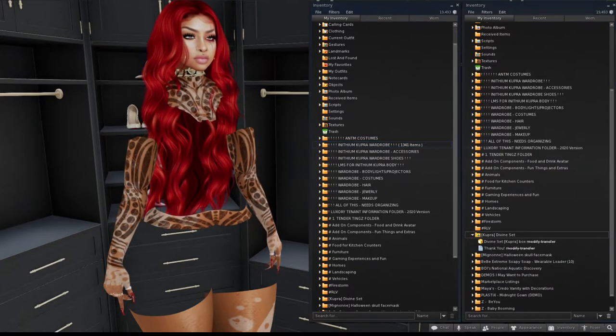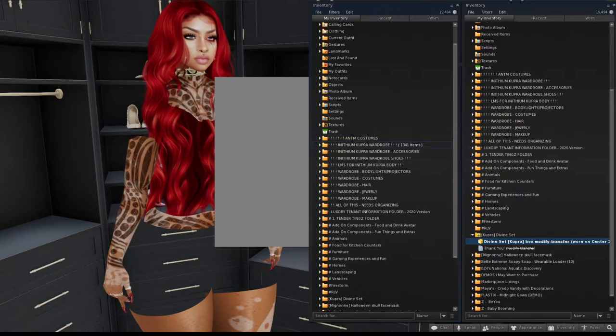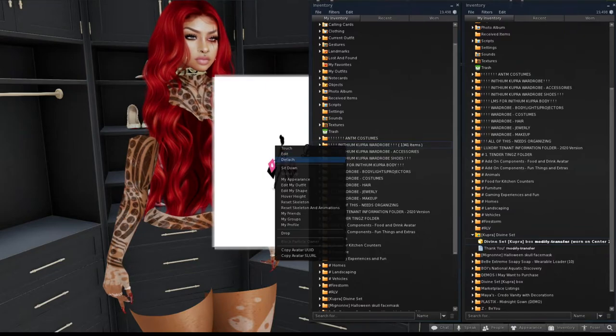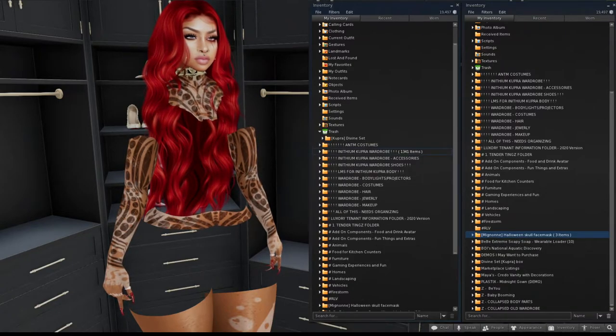Everyone needs to get into the habit: as soon as you unpack something, go right back to that folder and delete the unpacker. I come across people who have multiples of the same outfit because they kept unpacking it, since the box was still in their inventory. Even when you're out shopping, open it right there, unpack it, and at least delete the package. Your inventory is your closet — get that box out of there.